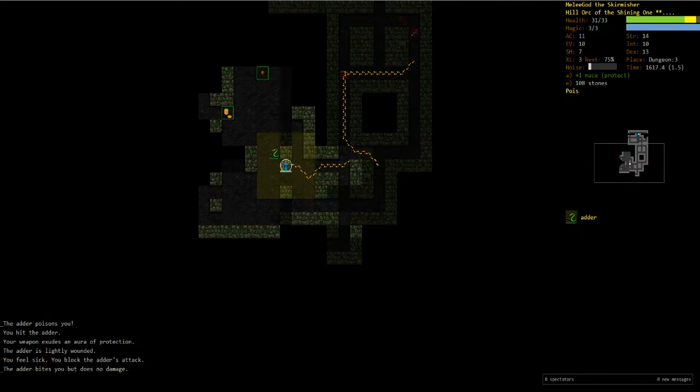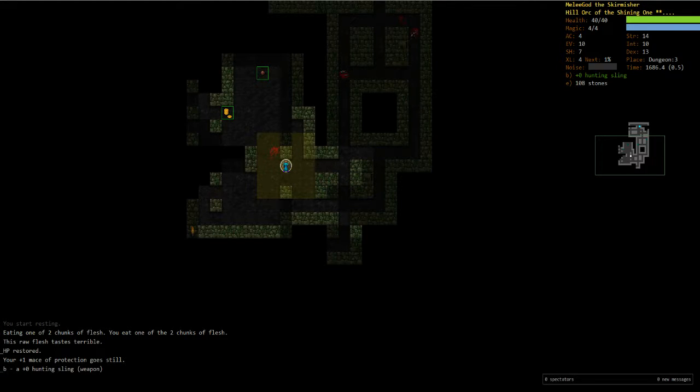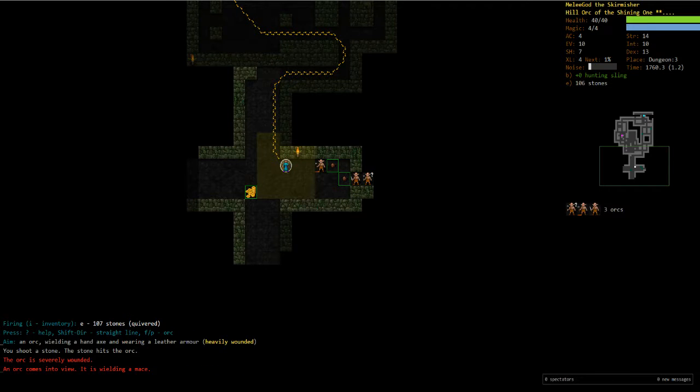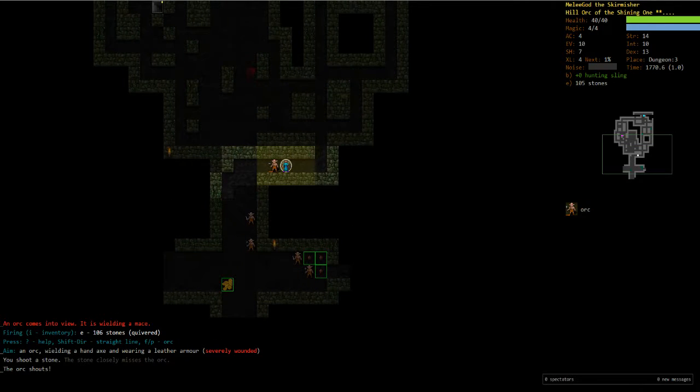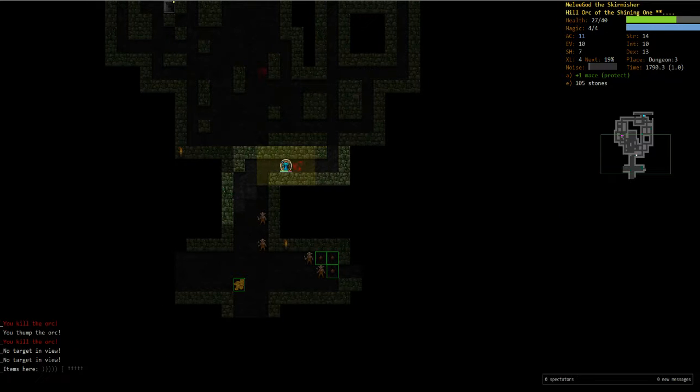Another snake, another snake. That mace of protection is really helping us out, especially considering the fact that we haven't run into any actual armor yet, which is a little odd. But that's fine — we should eventually find some. Oh wait, that's right, I can't butcher orcs specifically because I am following the Shining One.